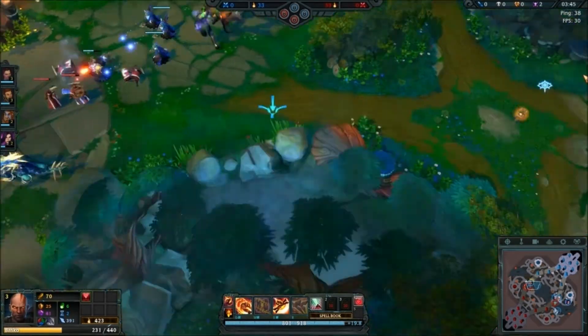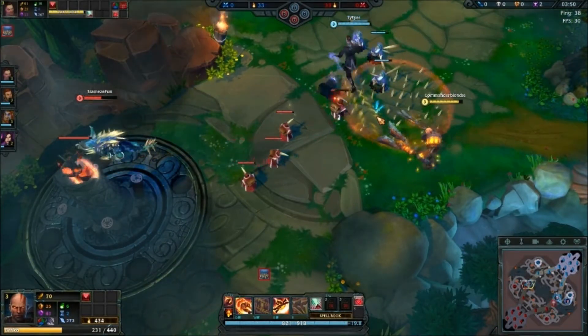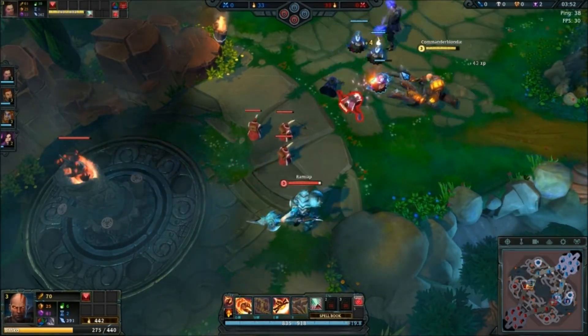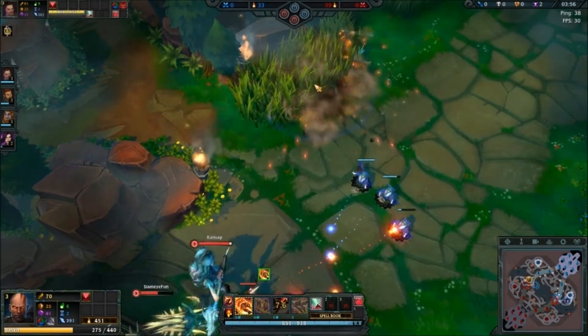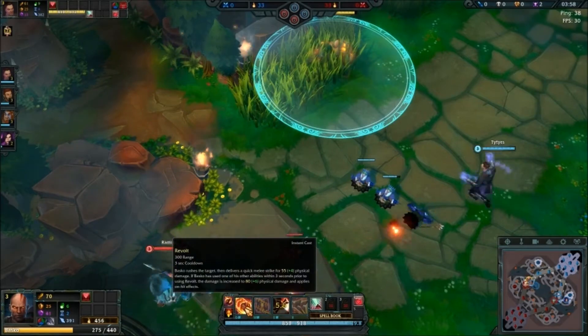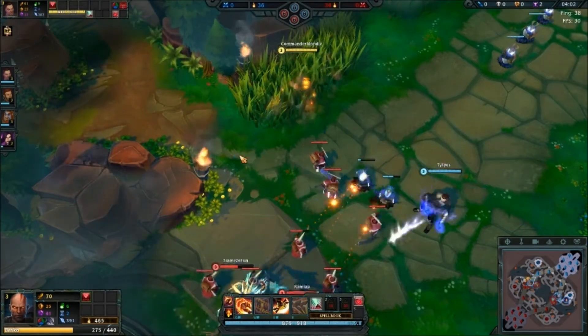I really wish they'd give you a time limit on wards — that'd be really nice. I do want to go in on this guy, but he's so far in. As you can see, you get about 30 extra damage if you use an ability before using your Q, so that's pretty nice.